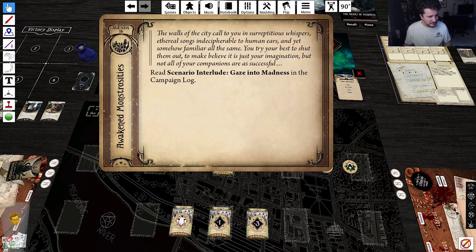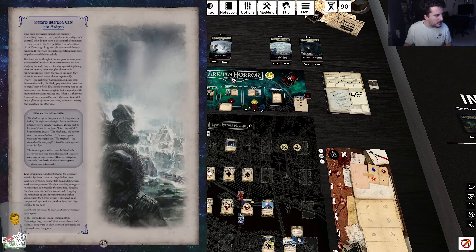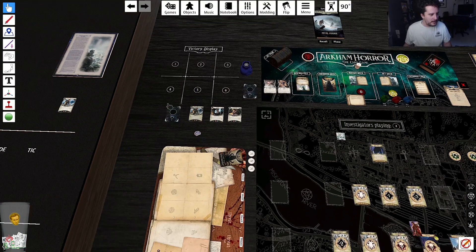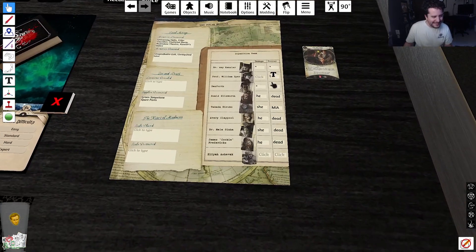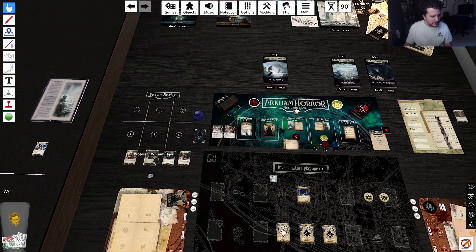Please nothing scary — gaze into madness in the campaign log. Find each surviving expedition member including those currently under control who don't have a check mark. We're gonna do one of each, so it's a 50/50 shot — either Professor William Dyer or Brin's favorite ally who he never wants to see die. Good news, Brin — you're okay, you don't miss the effect. Dyer — more like 'debtor,' am I right chat?